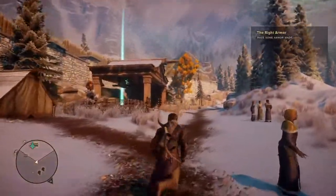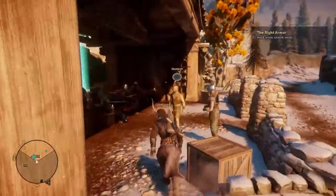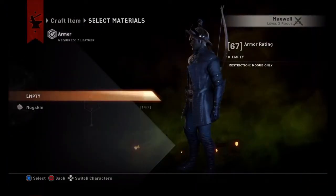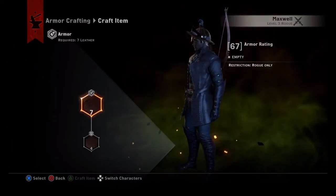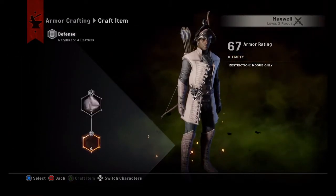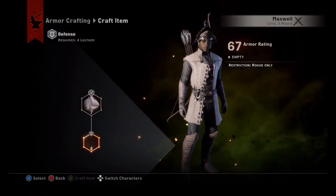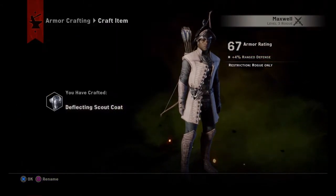Once you have this done, you want to go back here. You want to go to Craft Armor. See, I have it — Scout Coat. I have more than enough. Click on it. What you want to do is click on the Nugskin, click on the Nugskin, and hit triangle to craft the item.